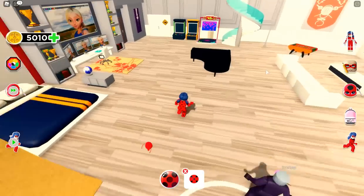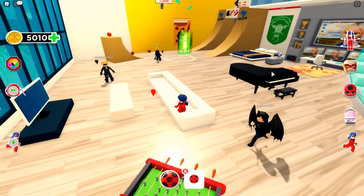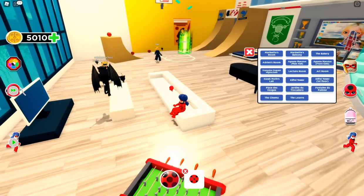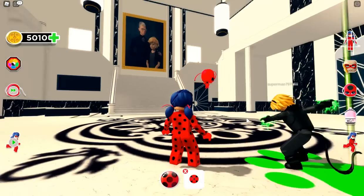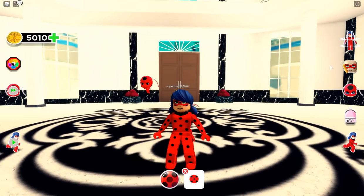Oh, this looks good! I can get a macaroon and eat it too. Next let's go to Adrien's room — oh my goodness, his room is so big! There's his mom, super cool. Next let's go to the main hall of his house — this is a really big room.